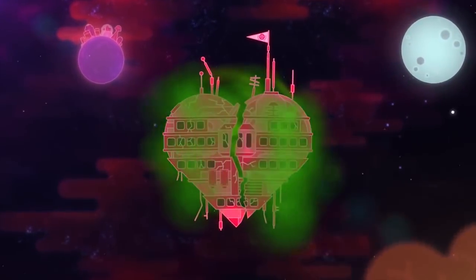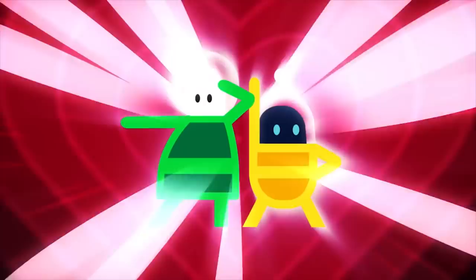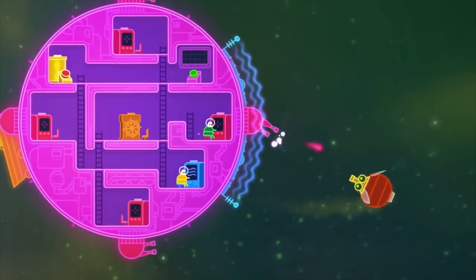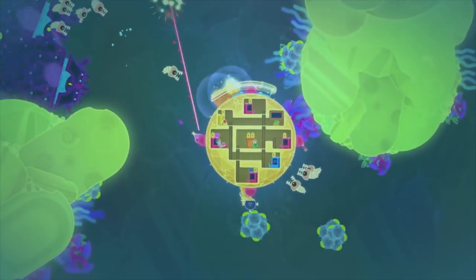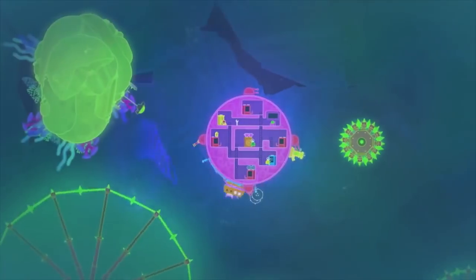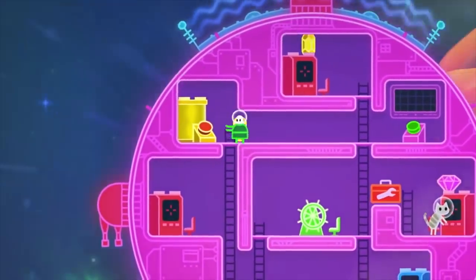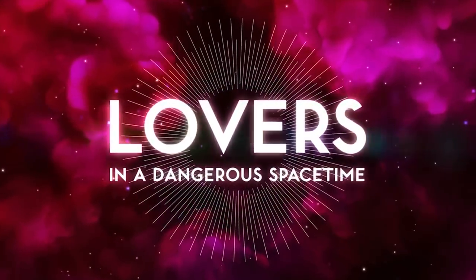Next, let's talk about Lovers in a Dangerous Spacetime. Think a twin-stick shooter, except two people control one ship and you have to manage the ship together. You've got a rotating shield, multiple weapons, somebody has to steer — it's like a single ship meant to be manned by several people but you just have you and your friend. You're running back and forth all over the place, kind of like Overcooked in ways. It's hectic, chaotic, crazy, and just awesome. The atmosphere is cute and silly, but it gets surprisingly intense, so even if somebody's not really a gamer, it could be fun to throw them in.